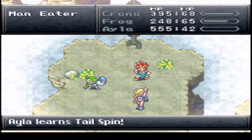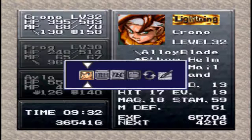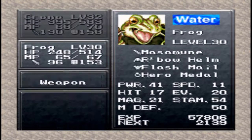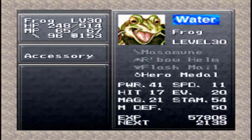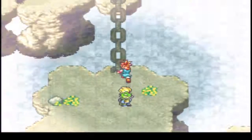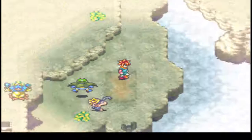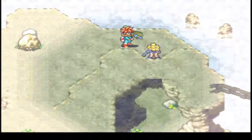3000 XP, wow. Tail Spin learned. Let's see what that sword is - oh, that's a sword for Frog. You could give him that little equipment boost, but at the same time it's really not worth it, because he still has higher DPS with his current weapon.